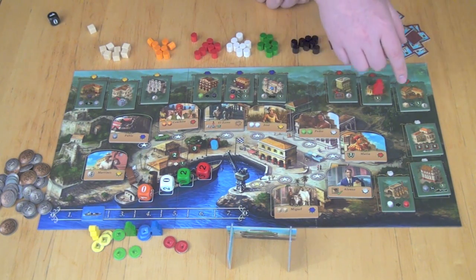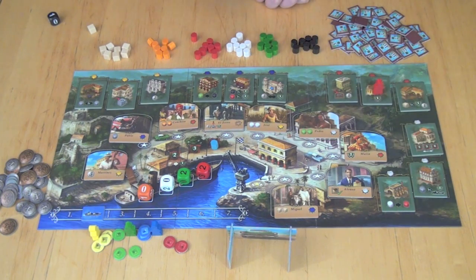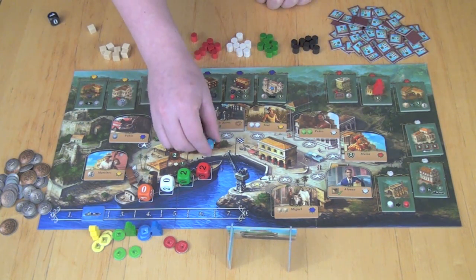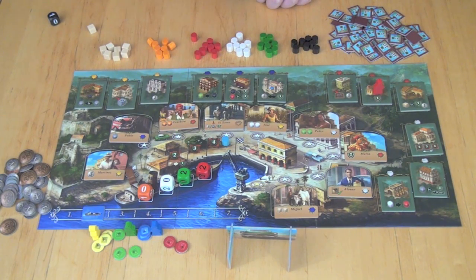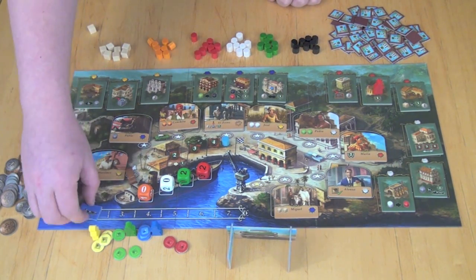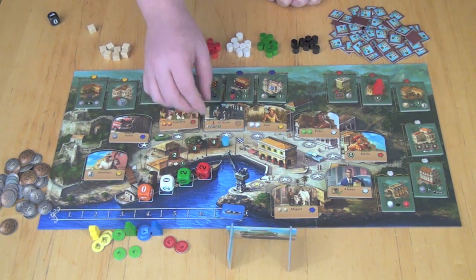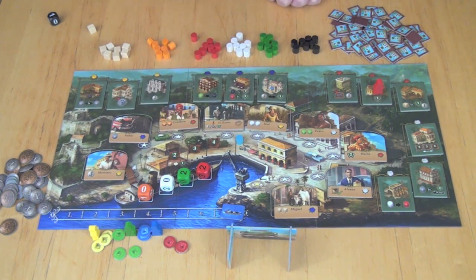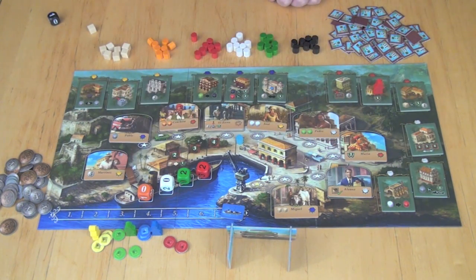Some buildings are going to allow you to sell goods outside of these shipping rounds. For example, this building here lets you at any point sell one good for two victory points. It doesn't increase in value, but you can sell things out of turn if people are trying to bump up the value of goods that you aren't trying to sell. You play until seven rounds are complete — either seven full shipments, or if the value passes four and hits the checkered flag the ship automatically leaves triggering a new round. Whoever has the most victory points at the end wins.